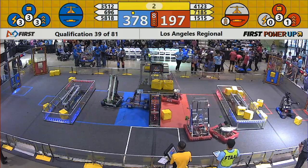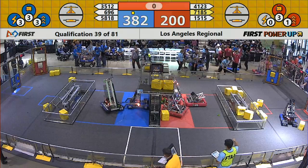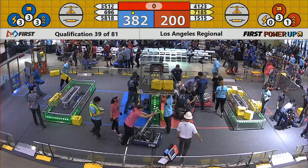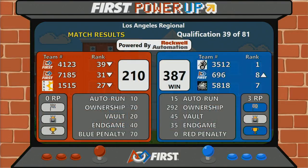3, 2, 1, and no. Each team powered up to a virtual climb, but neither was able to complete it. What that does is double the score for your switch or your scale or both, depending on whether you have one, two, or three. Blue Alliance wins 387. They get three ranking points because they were able to complete the auto quest.